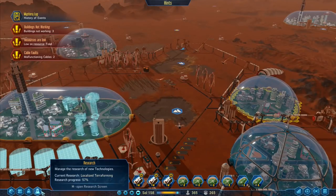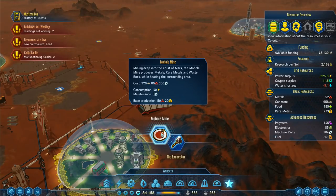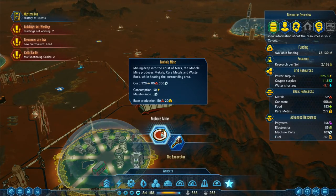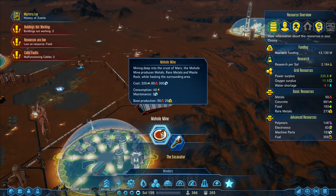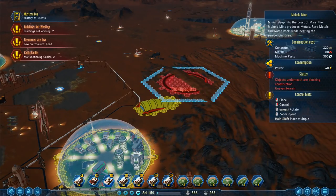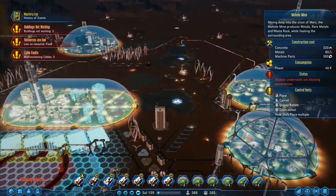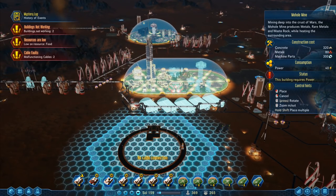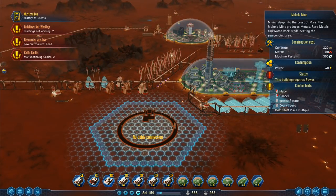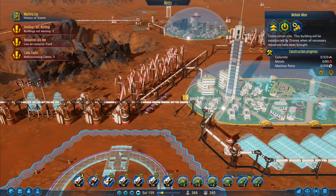This is nearly finished being constructed. Let me go into research — localized terraforming is doing well. I've got the wonders right here: I've got the Mohole Mine. Mining deep into the crust produces metals, rare metals, and waste rock while heating the surrounding area. Using advanced extraction, it produces concrete directly. We're going for the Mohole Mine right here — that would be the area it uses. It heats the surrounding area, which helps the domes. Should we drop this one just here? Let's dump it right there and worry about the cable connection in a bit.